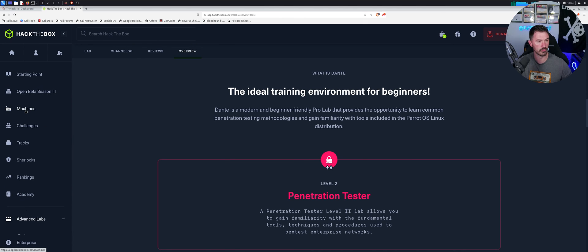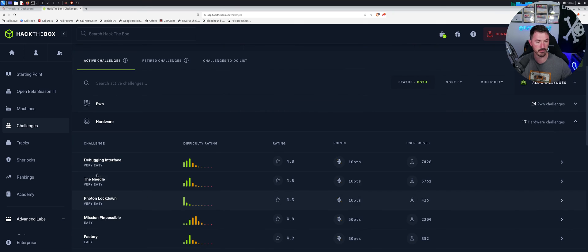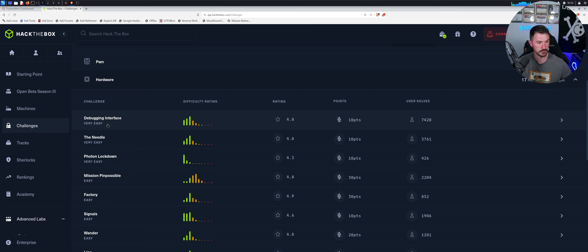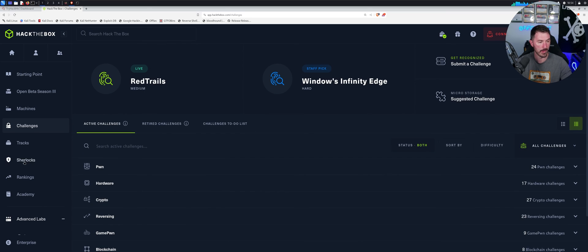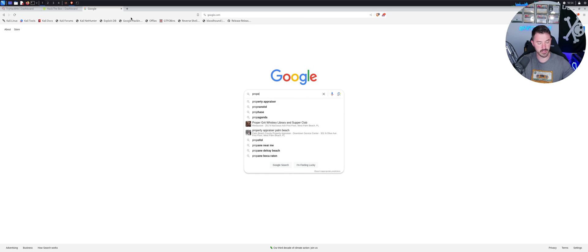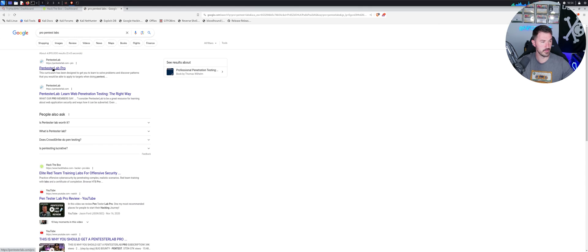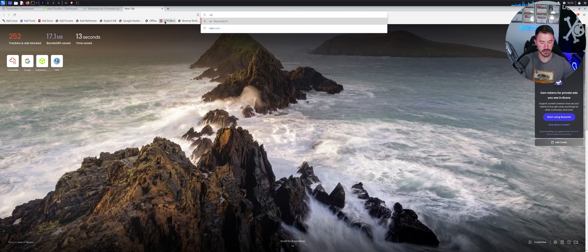Hack The Box also has different challenges — for example, hardware challenges with debug interfaces. There are other platforms too, like PentesterLab and VulnHub, which is just vulnerable machines you can download and set up in your own environment.